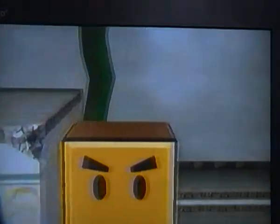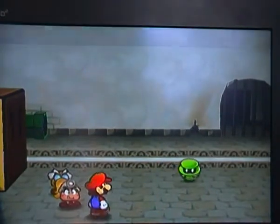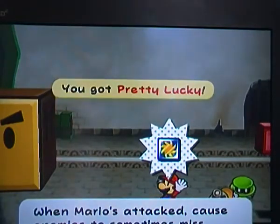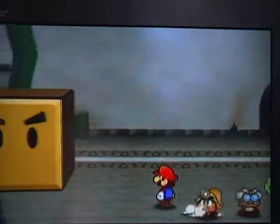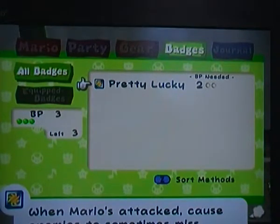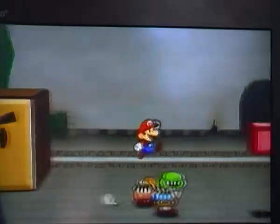Someone has a star piece - there we are. And here we get the Pretty Lucky Badge, the first badge you can get in the game. To equip badges, go to the badges menu. You need BP to do it - BP you get when you choose BP when you level up. Pretty Lucky Badge causes enemies to miss attacks more often.